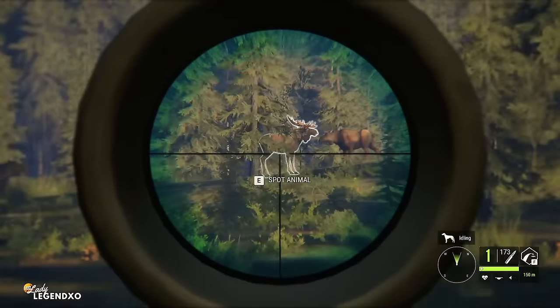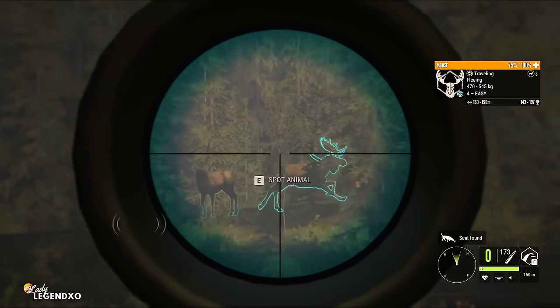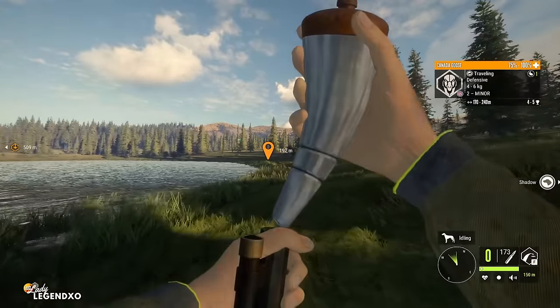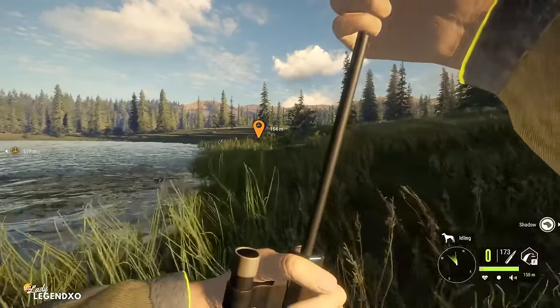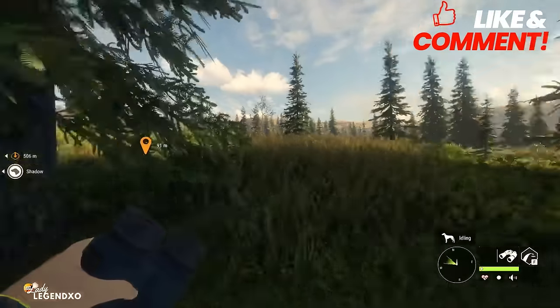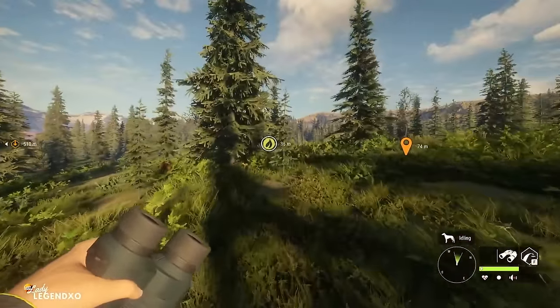Let's see if we can take this moose down with the muzzleloader. Apparently I didn't get him — going to have to pay more attention to my zeroing. We're not off to the greatest of starts. Actually, I take it back — our moose has gone down. Maybe it just took him longer to kick the bucket.